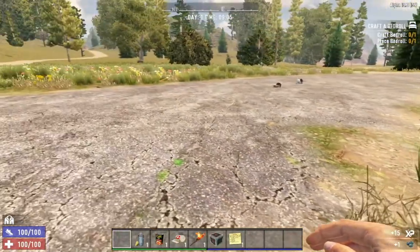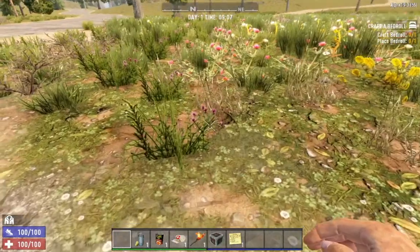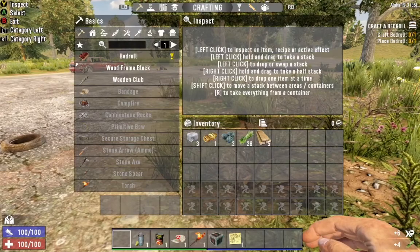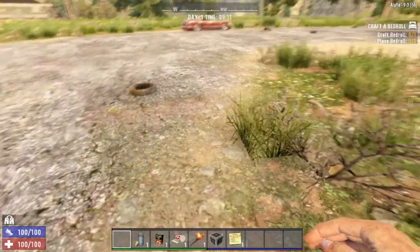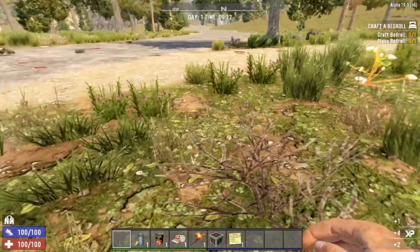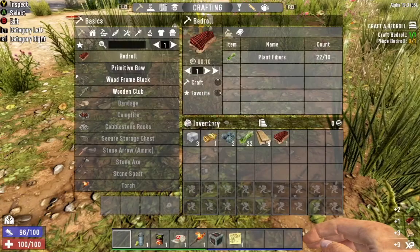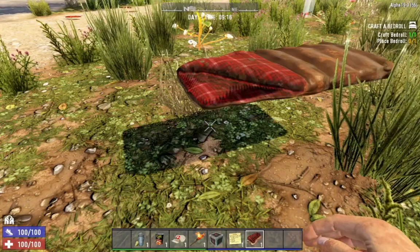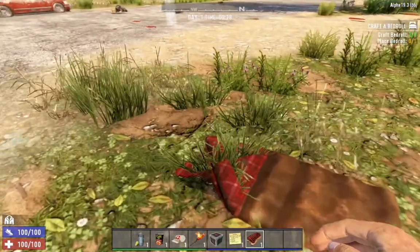7 Days to Die, for those who don't know it, is a survival horde crafting game set in a zombie apocalypse. Basically, you are left out here in the wilderness by some guy named Duke — to be explained later in the Alphas — who has deemed you worthy of banishment into this certain death in the wasteland.